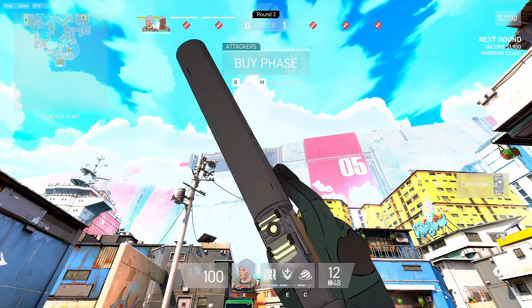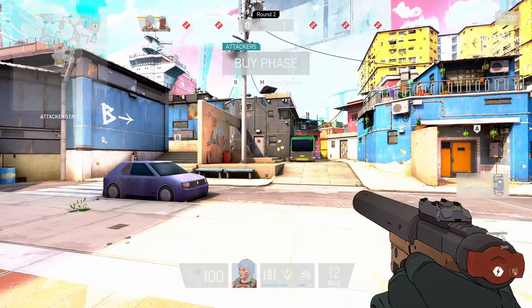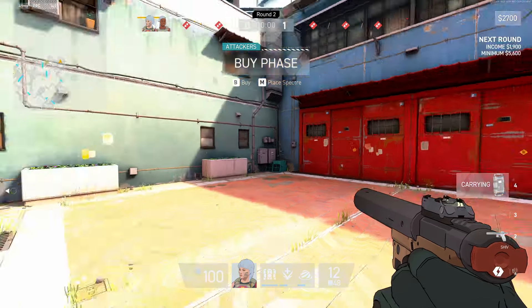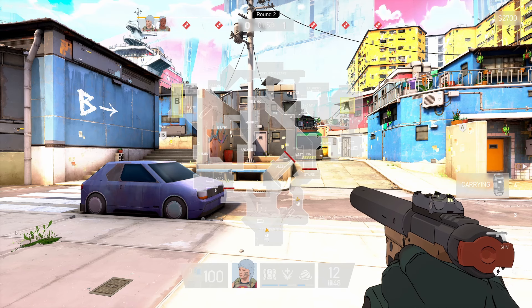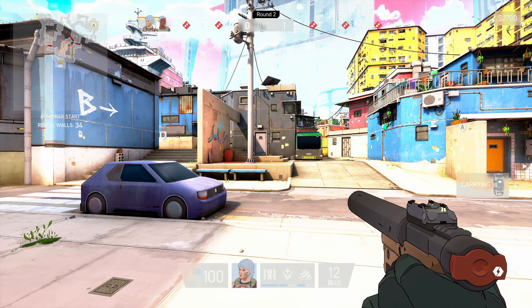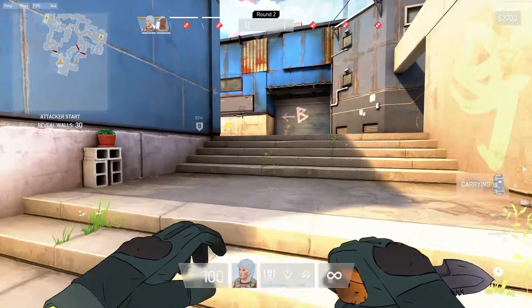In this video I'm going to be making a guide to the Commons map in Spectre Divide. Right here is the spawn point — this is where the spectres normally spawn at the start of the game. We're going to go explore the B site which is over there, and obviously A is up here. You can press M to open up the map. We're going to go towards B to start off with.